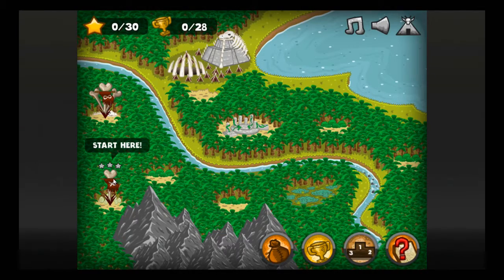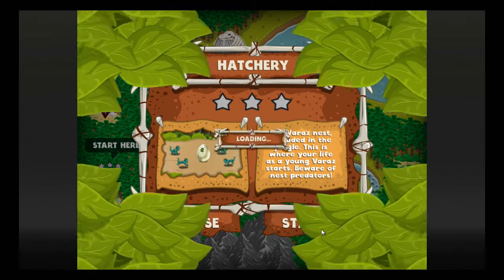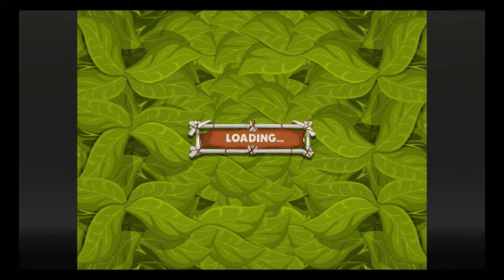I guess this is where we start. The Varaz nest, secluded in the jungle — this is where your life as a young Varaz starts. Beware of nest predators. This looks like Predator Simulator. It's not Predator Simulator. I know, but it has a similar font.